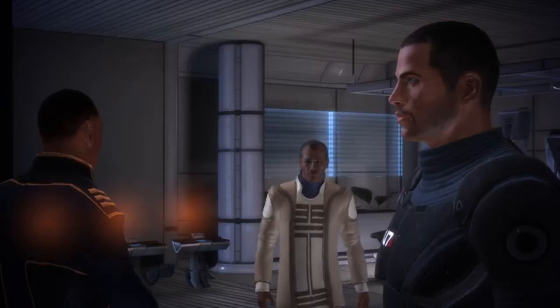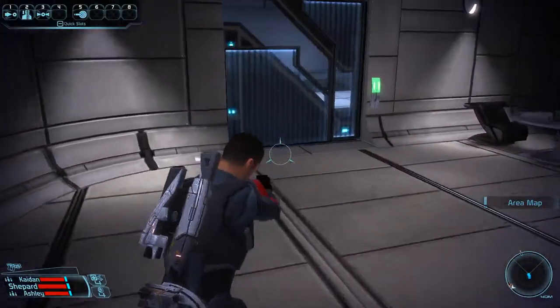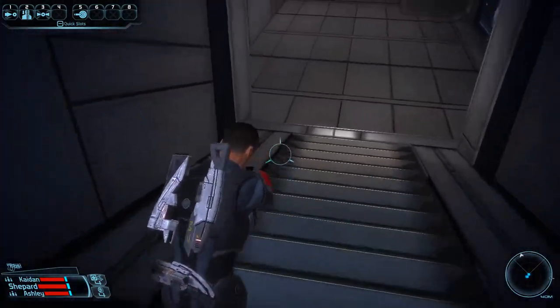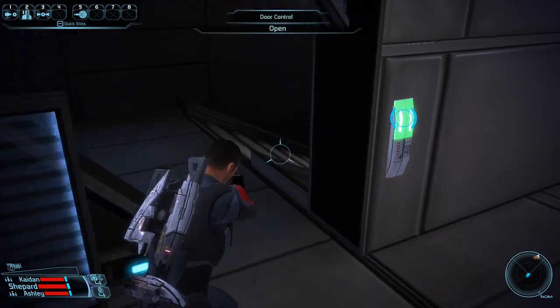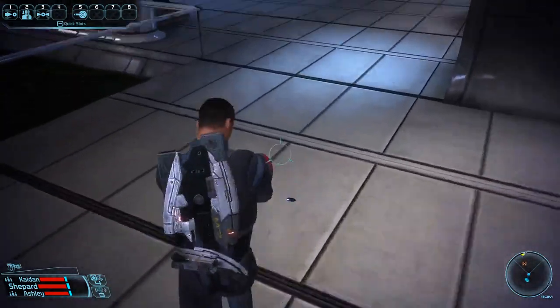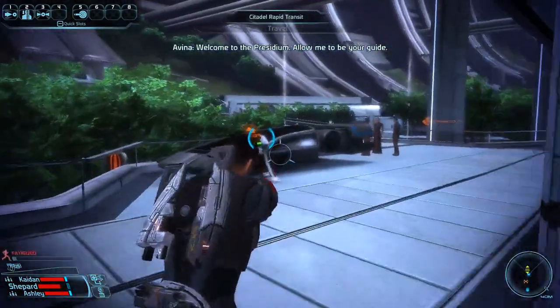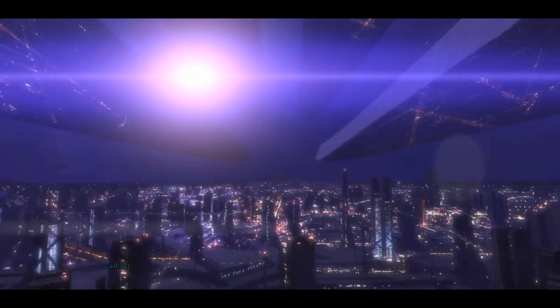Once you get through this cutscene, we're going to head down the stairs to the left, go through this door on the left as well, continue walking down the stairs, and use our next grenade to get into combat here to get an extra sprint, get over to this travel station, and go up to the Citadel Tower.